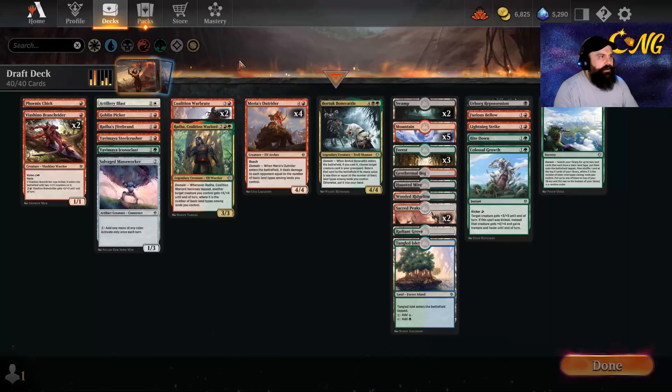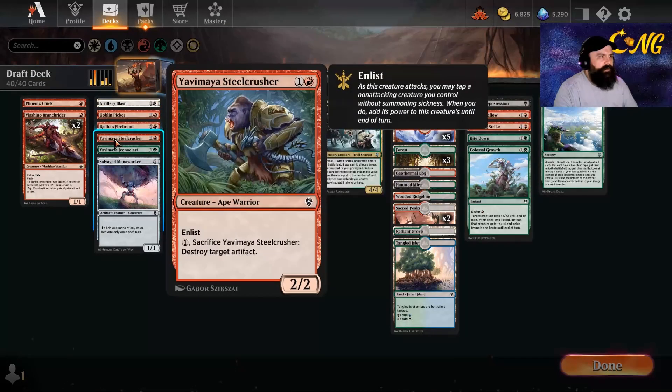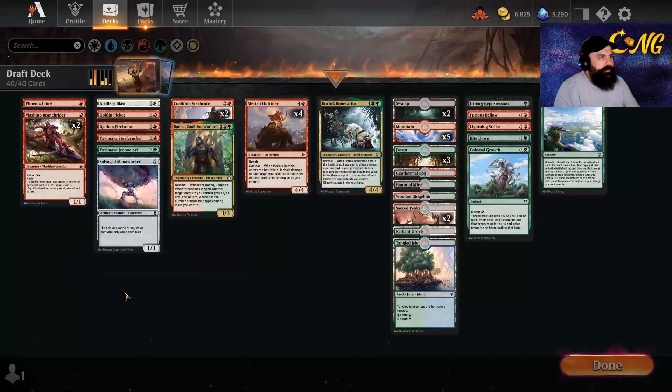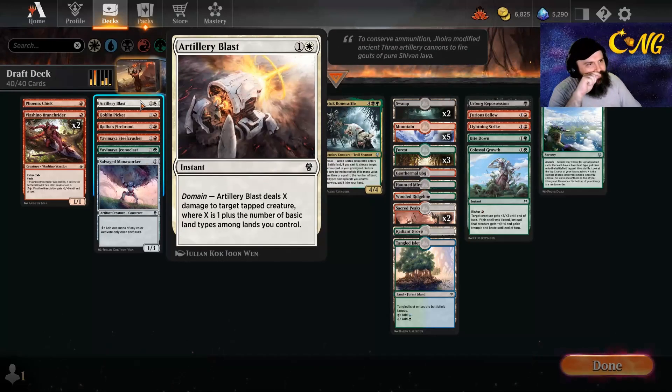Our goal is just to play Outriders and burn our opponent to death. We have some early aggression packed with the Firebrand and Iconoclast, plus some Branch Riders. The Mana Worker helps us fix our mana, considering we're kind of being greedy. We have one Artillery Blast in the deck because it allows us to deal up to X damage to a tapped creature.